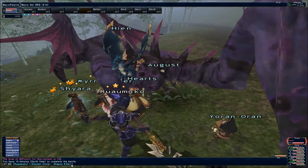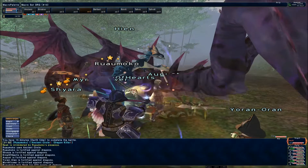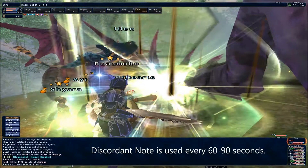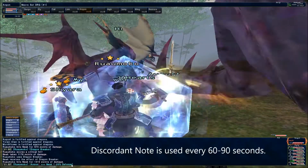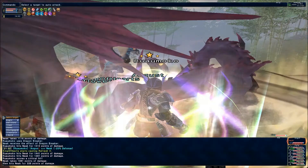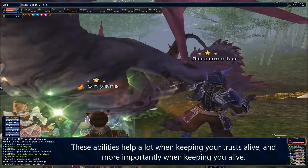Ideally you want three members, two being support jobs and the third being a very strong dragoon. More people means more HP for Neek and you need to end this fight quickly. I personally recommend the two supports be a bard and a geomancer. I recommend the melee job be a dragoon because it has the Dragon Killer trait, Ancient Circle and Dragon Breaker abilities to really tip the scales in its favour.